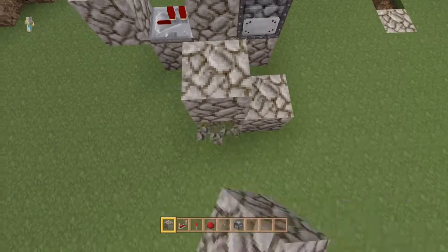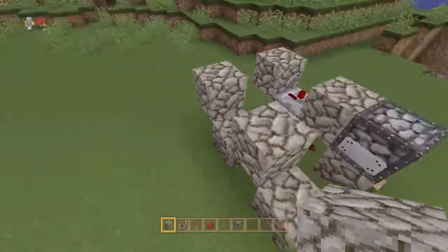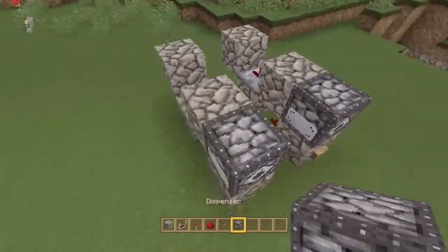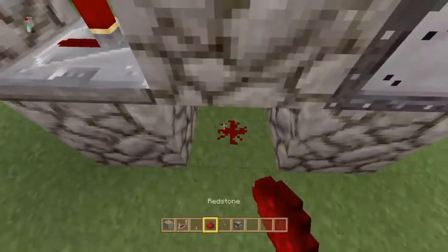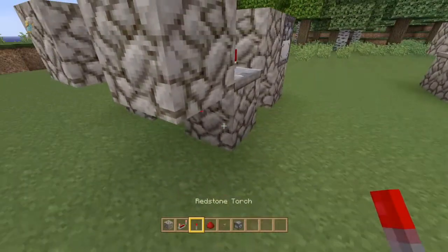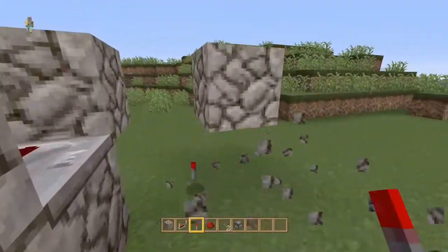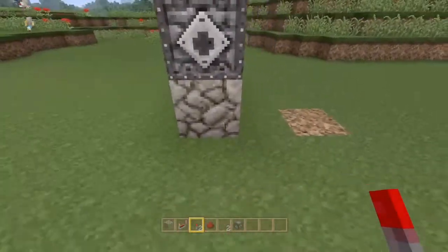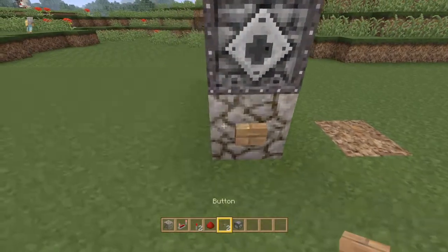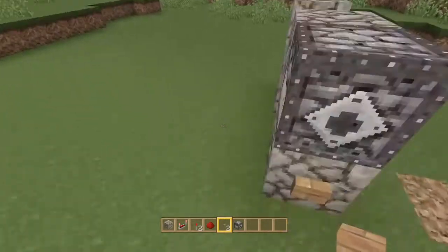Then you want to go block up, over, down, block up, over — just like so. Put your dispenser right here. Put your repeater there and leave it on one tick. Put your redstone dust in front of that and a torch behind it. Erase this one because one burnt-out torch will update another. Put your button right here and that is it — that is literally all of the build.